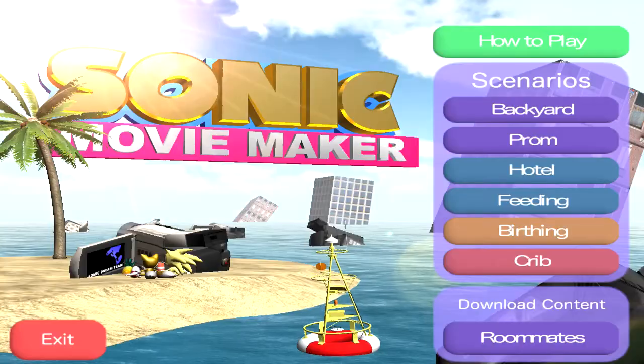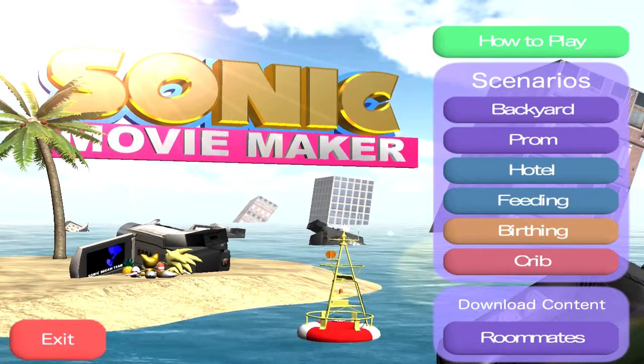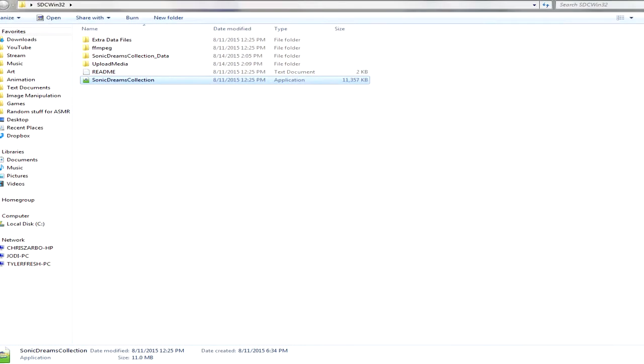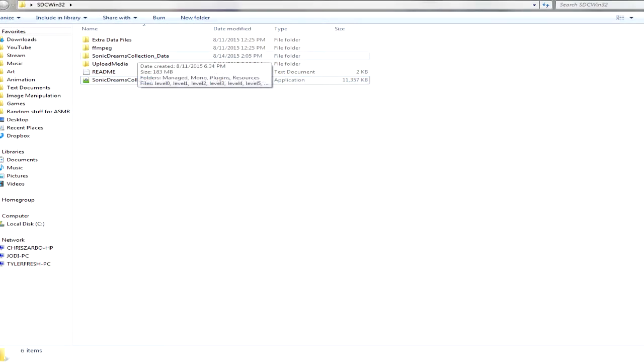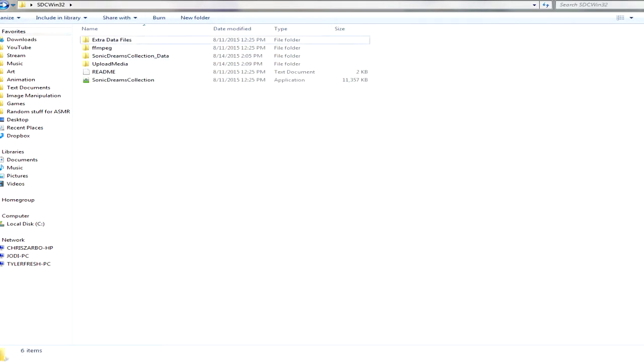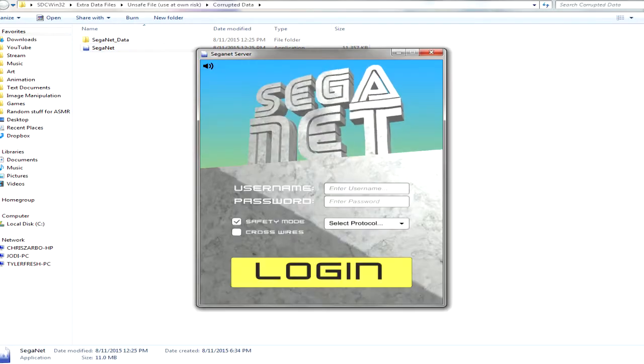They have more games. I remember now — I don't even know if you need to do the roommates download content thing, but now that I've done that, you go into My Roommate Sonic and the TV messes up and tells you the password and stuff. But that was a horrible experience I never want to do again. So you go into corrupted data, extra data files, unsafe use at own risk, corrupted, and then Saganet.